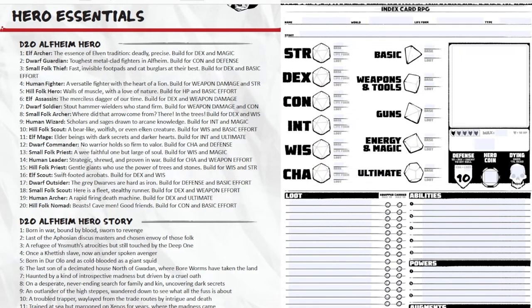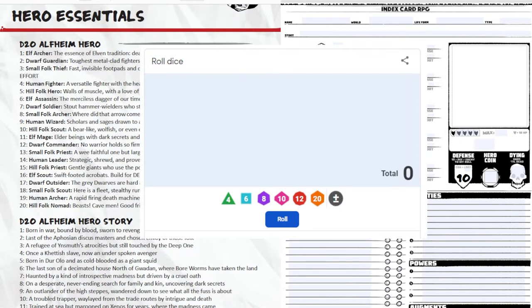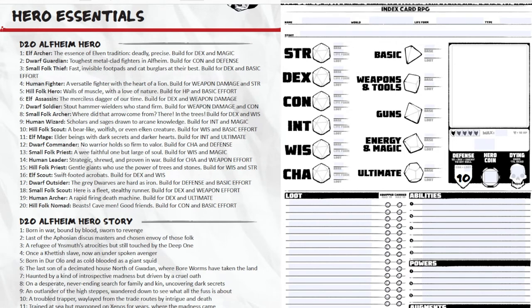I have a brand new character sheet and I'm using the Google Dice Roller on screen. I roll d20 — big money, no whammies — and I get a 15! Looking down the chart at 15, I have a hill folk priest: gentle giants who use the power of trees and stones, and build wisdom and strength.